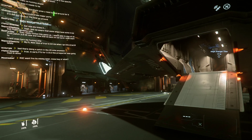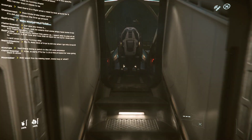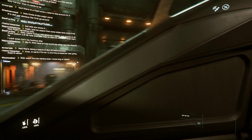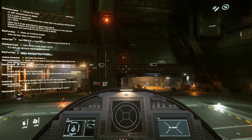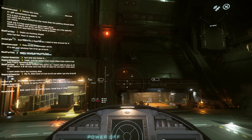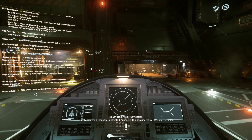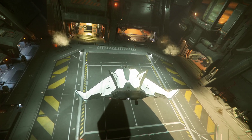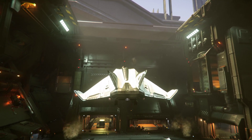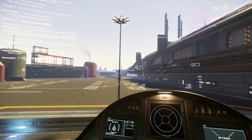Now let's take off — getting back in our ship. This can be tricky too. Back in the ship, we want to get out of here. We're powered up, we're going to call Area 18 landing services. Make sure that they're open and we're going to gently take off. We don't want to just skyrocket out of here because there is a defined area we need to go through.